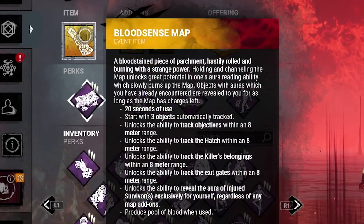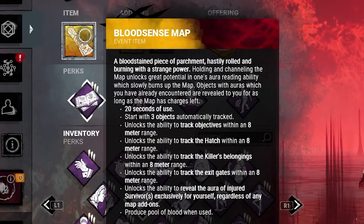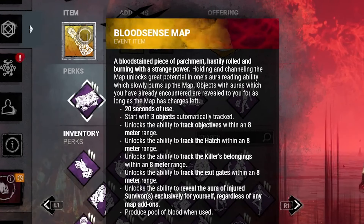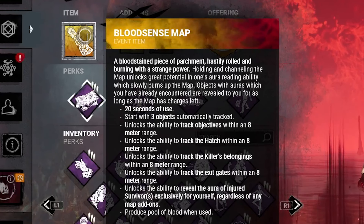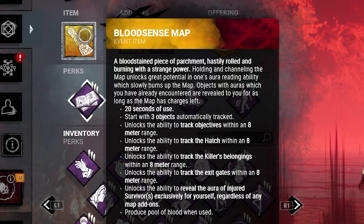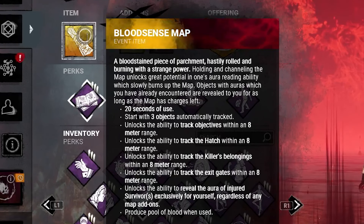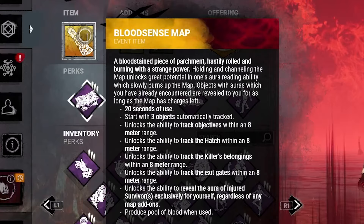So as you can see, you've got 20 seconds of use, you start with 3 objects automatically tracked, and you can track objectives, hatch, killers, belongings, and exits within an 8 meter range. But we want to focus on the paragraph below that, which is that you unlock the ability to reveal the aura of injured survivors exclusively for yourself, regardless of any map add-on.